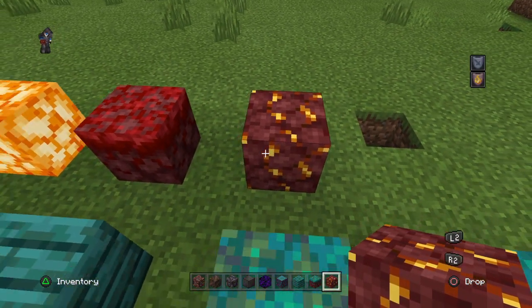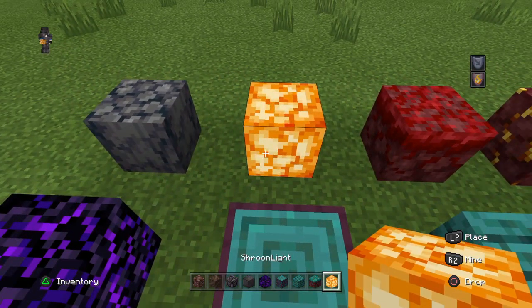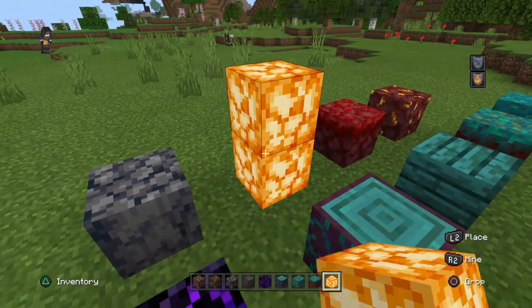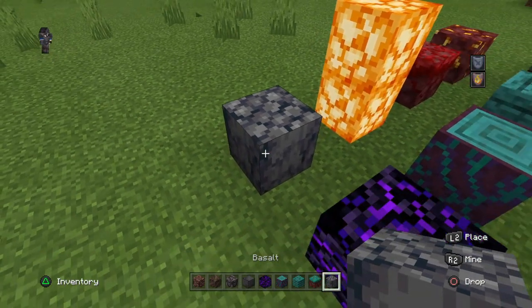Right here we've also got Nether gold ore, which looks really beautiful. Last but not least, there's the shroomlight, which is a brand new light source block you can add in the Nether, and then basalt right over here.